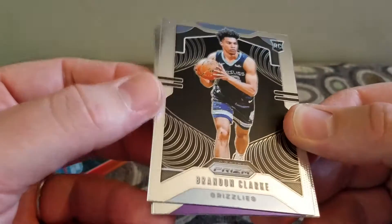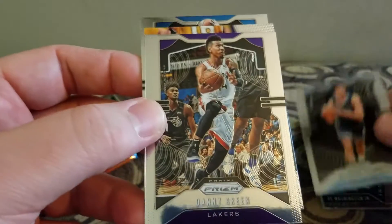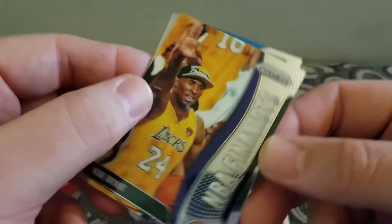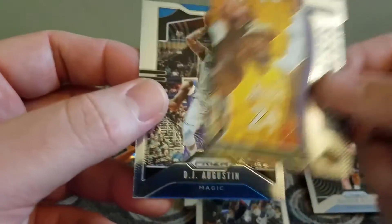A Brandon Clark rookie, some sort of insert, a Danny Green, a Kobe Bryant NBA finalist insert, and a DJ Augustine.